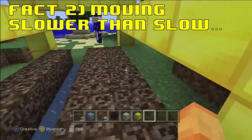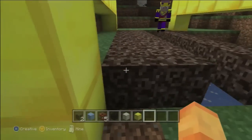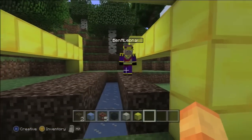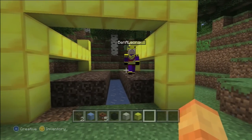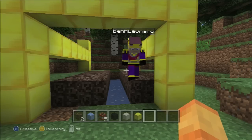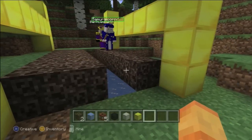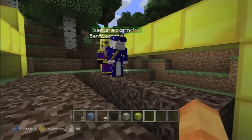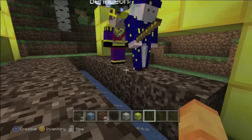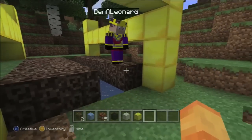Number two. Soul Sand is slightly shorter than other blocks in the game. Bonus fact: if ice is placed under Soul Sand, you move even slower. That's kinda cool. I knew the bonus fact but not the first one. I wonder why it's a little bit shorter. That's the stuff you kinda crawl through. I remember Jeff and Gavin made that maze in the wipeout map — that was Soul Sand, and they hit us with arrows. Those dicks! Anyway, it's kinda cool that there's a little variation between different blocks in the game.